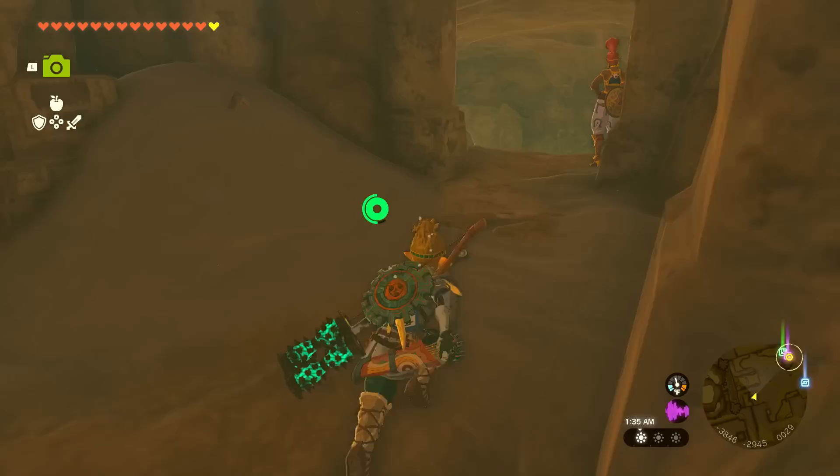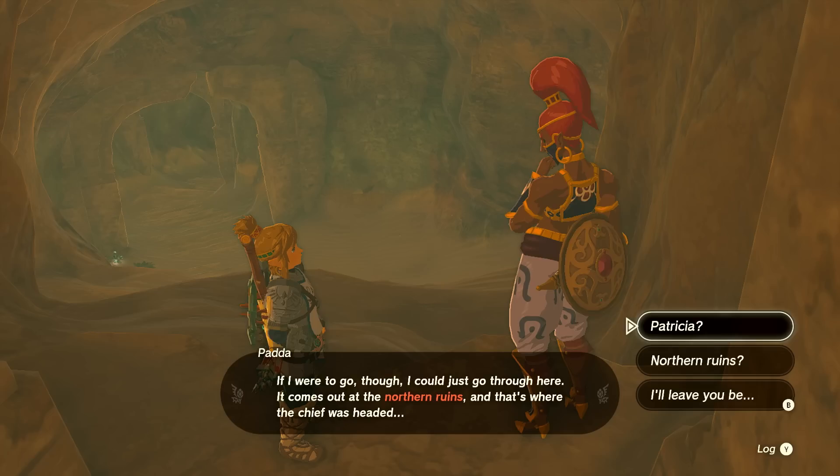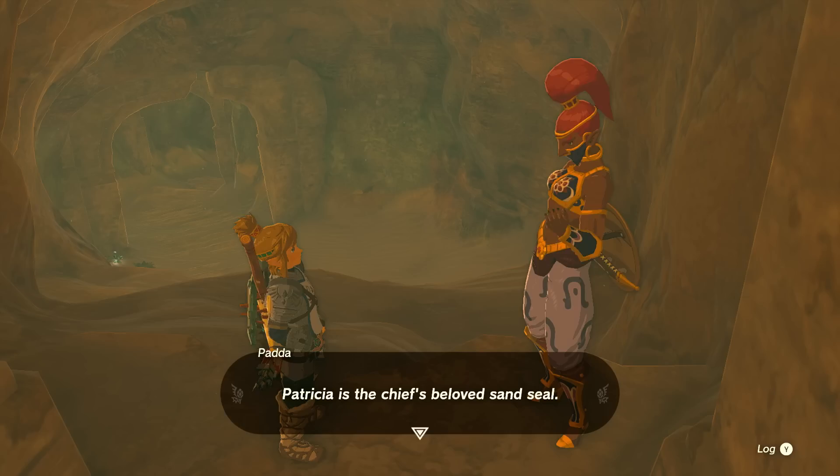Oh, look at the little sand seal toy — that's cute. There's even more out this way. A woman is worried about the chief: 'Should I go after her? But I'm just the attendant. If I were to go, I could just go through here — it comes out at the northern ruins, and that's where the chief was headed.' Patricia? 'My apologies — Patricia is the chief's beloved sand seal.'